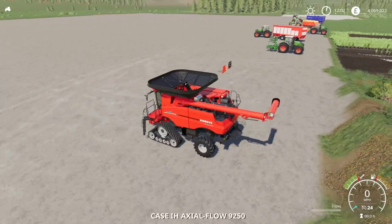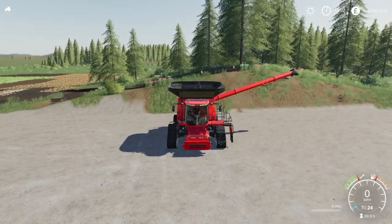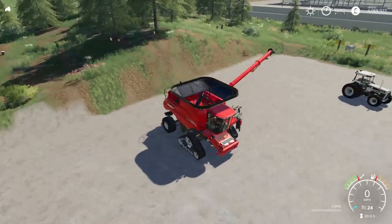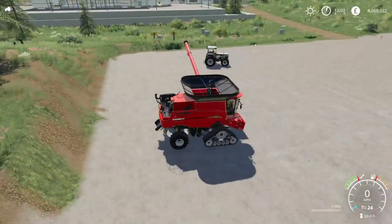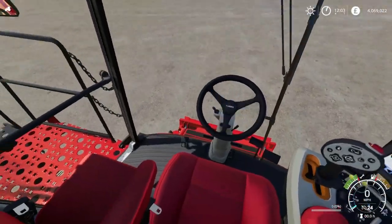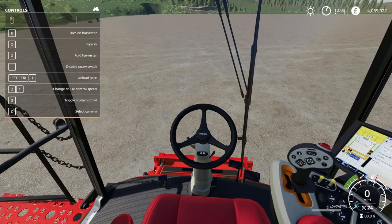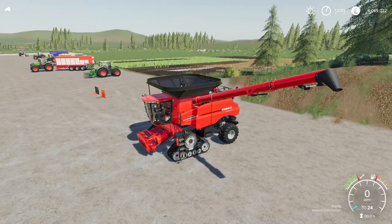It's a great looking harvester. The pipe will go out quite a ways when unfolded. Lights have two settings and off, turn signals work in both directions, and it does have beacons — one on the rear and two in the front. It sounds great and I went with crawler tracks. Inside the cab, everything looks great and works as it should. That is the Case Axial Flow 250 series.